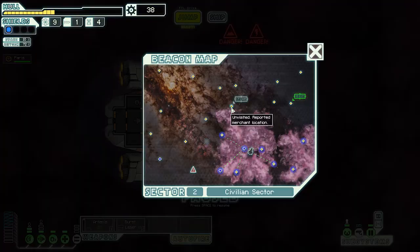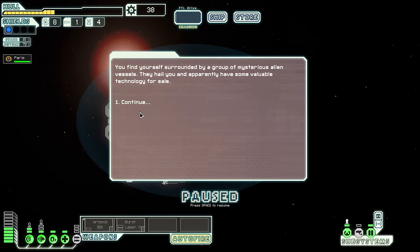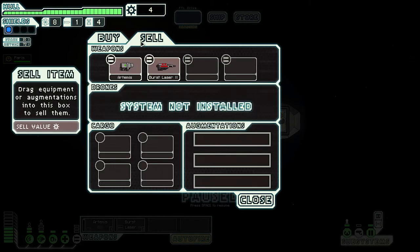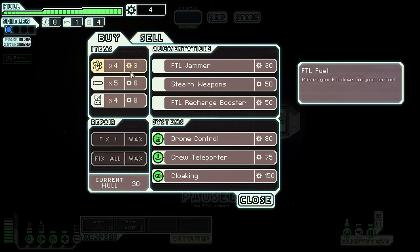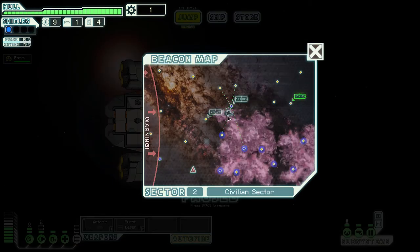A store — go to the store please, we need to repair desperately! We need to repair our ship. If we repair it that's no more money, but we've got to do it — we're repaired! We have some drone parts but nothing to sell. We only have four scrap, can't really buy anything. FTL fuel — we're a little low, we'll buy one. All right, we've got to make a jump.